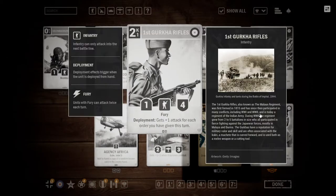Next up, the first Gurkha Rifles. It is a two-credit infantry, operates for one, and is a 1-4 with Fury and Deployment. It gets plus one attack for each order you've given this turn. This Gurkha Rifles is potentially quite powerful. The first thing I think of is Commandos — they play a lot of cheap orders, so this is very easy to get to like a 5-4 or a 6-4 in the mid-game while still being able to impact with cheap orders as you play your other Commandos.